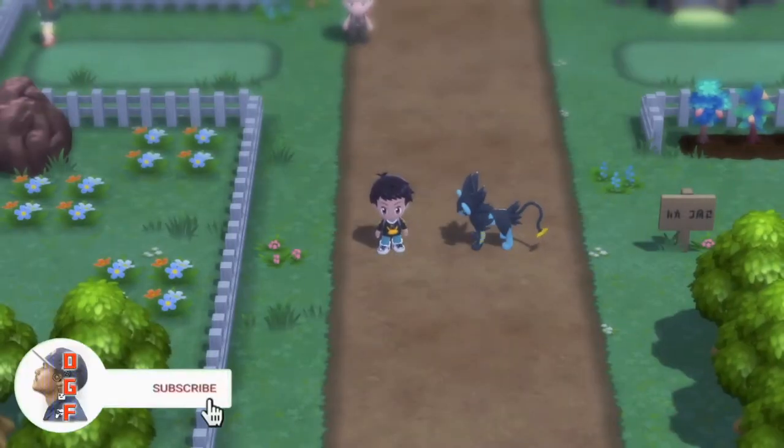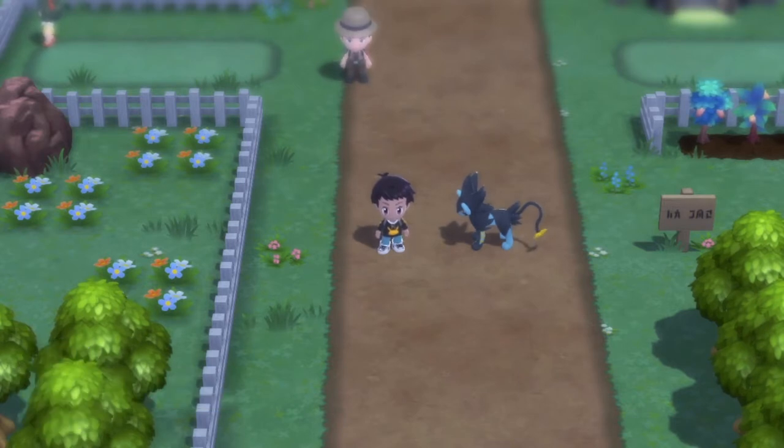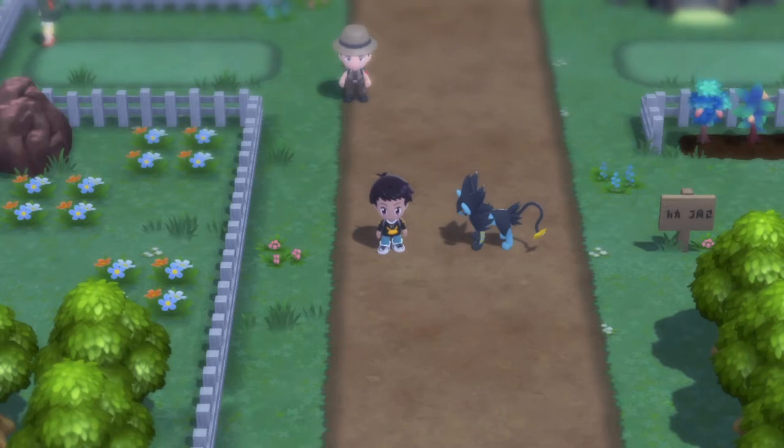What is up guys, I'm Daddy Gamer Fred and welcome back to another Pokémon Brilliant Diamond and Shiny Pearl guide video. Today we're going over the location of the TM for Strength, which is technically an HM but in this game they give it to you as a TM. It goes into your Pokétch with the HM moves.